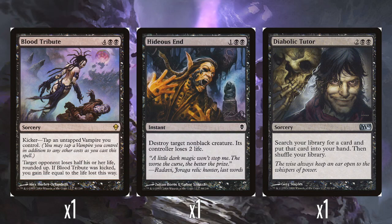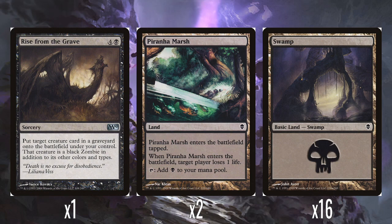A single Hideous End — one and two black, destroy target non-black creature, its controller loses two life. It's Doom Blade with an extra bit of life loss. A single Diabolic Tutor to search up whatever you need — probably the Malakir Blood Witch or Blood Tribute. A single Rise from the Grave to reanimate stuff, so you can turn your vampires into zombies as well — so I wasn't lying at the start, it is about zombies. Two Piranha Marshes that come in tapped and make a player lose a life — fine. And 16 Swamps.